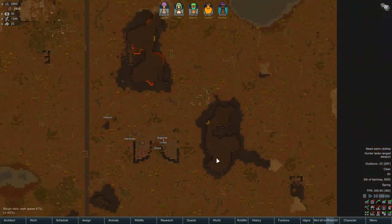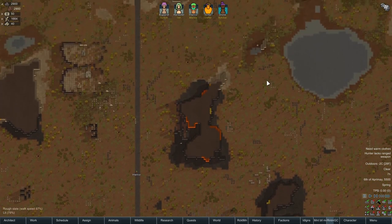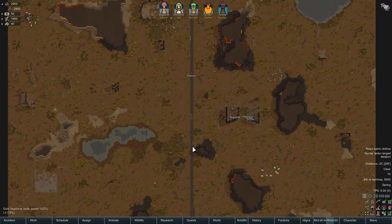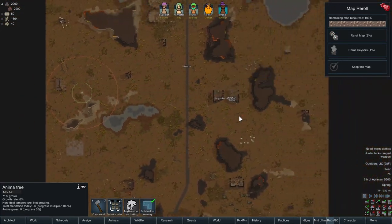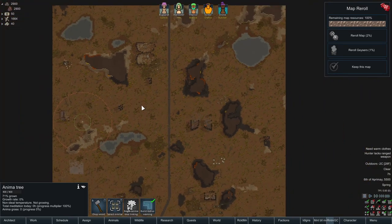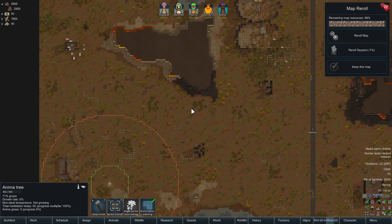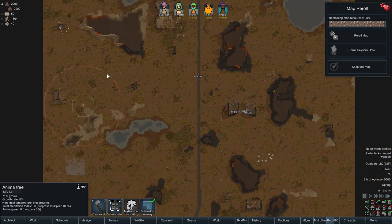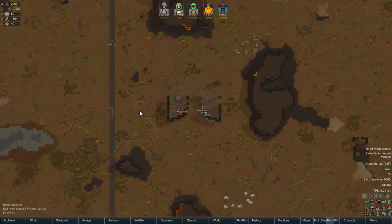I've decided this little structure here is where we're going to start. There's not really a lot remarkable on this map, which reminds me we do actually have a re-roll option. Where's the anima tree? Because that's a big deal — it's over here, close to the edge. The geysers are also important since we're probably going to have to build over a geyser to survive the winter. If I want to use the anima tree I should probably be over here. We'll stick with what Randy gave us.